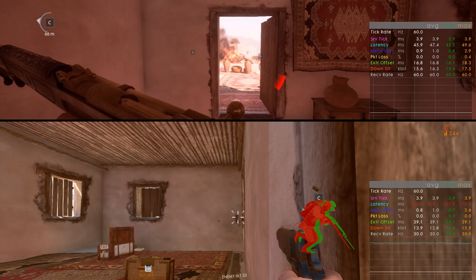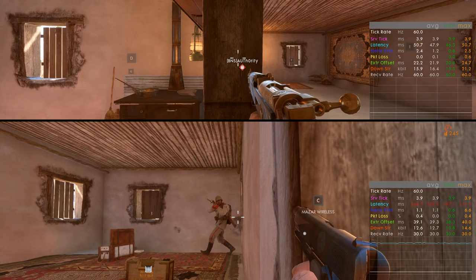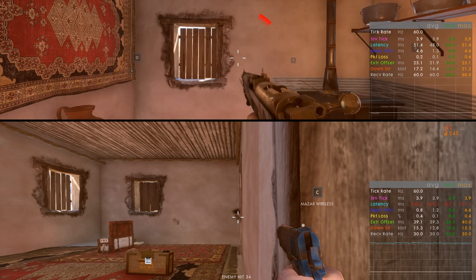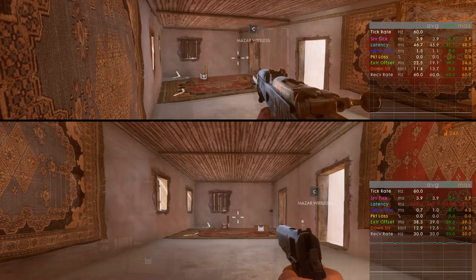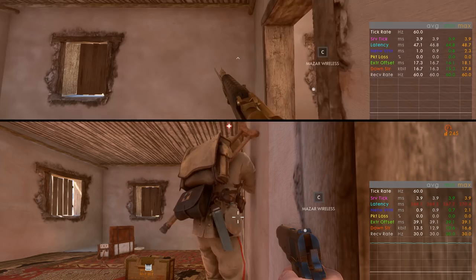The higher your ping, the further ahead you have to lead your shot, as a higher ping means more difference between where you see the player and where he will be once your shot reaches the server. But ping is not the only factor. In this example player 2 still has a ping of about 244ms but player 1 moves sideways, meaning he is slower, so player 2 does not have to lead his shot as far. The speed and direction of the target are also factors. When player 1 is standing still or running straight away from player 2, no lead is needed at all - not even with a ping spike of more than 800ms.